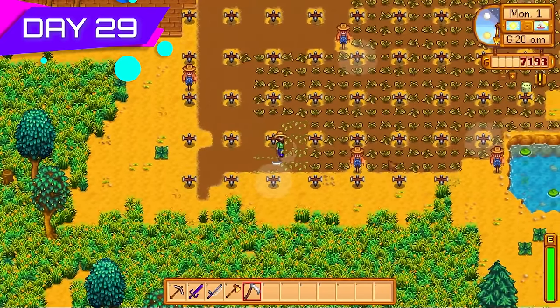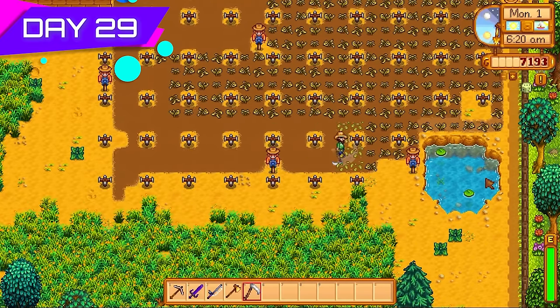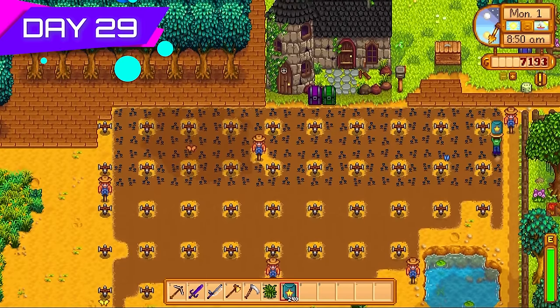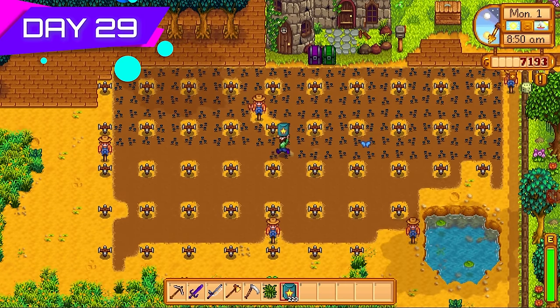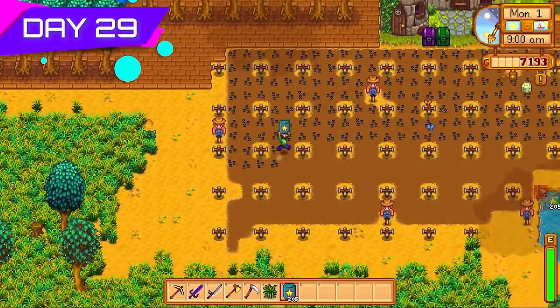The great thing about strawberries is that you don't have to re-till the ground when you transition from spring to summer. You just scythe away all the dead strawberry stems and plant the star fruits right in their place — no problem at all. Obviously if you can't unlock the desert by the time you get to summer, melons would be the way to go.